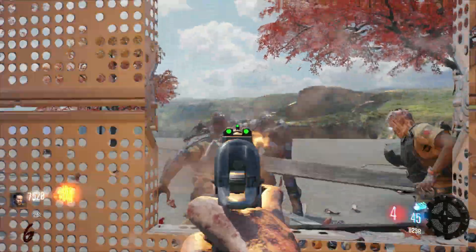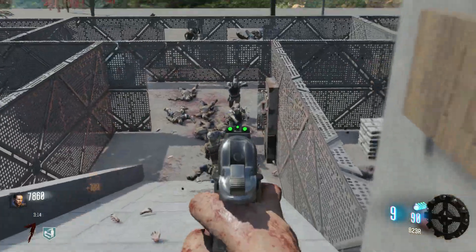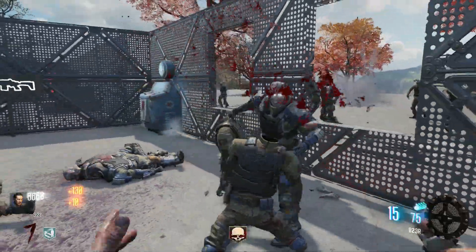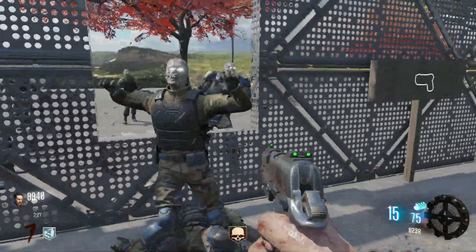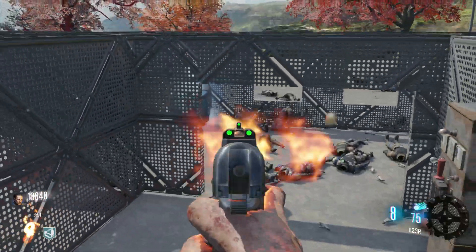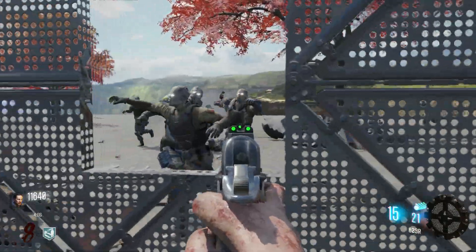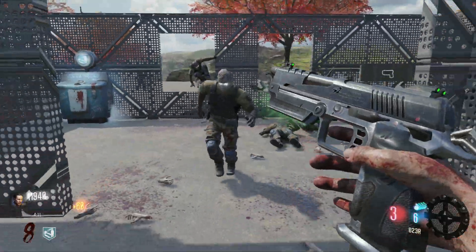Points are everything on maps like these, so staying as long as possible at the bottom is the key. The B23R is beginning to become a little bit unreliable now, so I might need to move up soon. I'm also going to buy Quick Revive in case I go down. We're at 7.6k — that might seem like a lot, but believe me it's not. Some doors might be 4k or 5k to open.